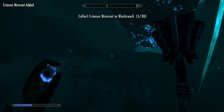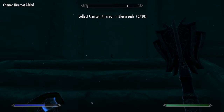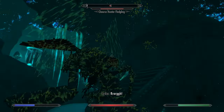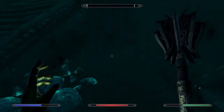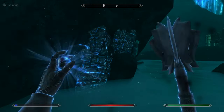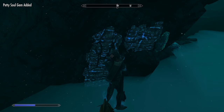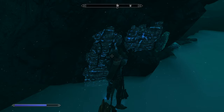There's another Crimson Nirnroot. Let's continue to check. More Crimson Nirnroot here. There are these things called geodes here — when you mine them you get Soul Gems, or maybe valuable gems. Yeah, it is Soul Gems. You can get both actually. Both are very useful.